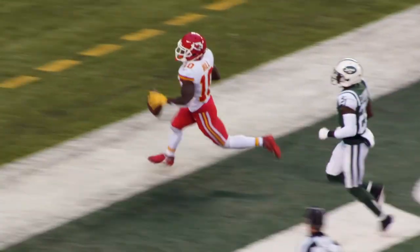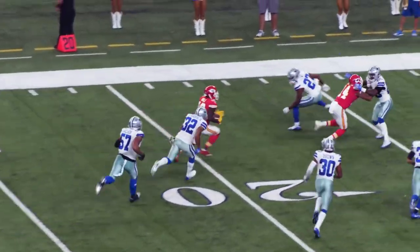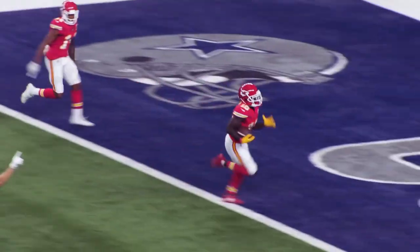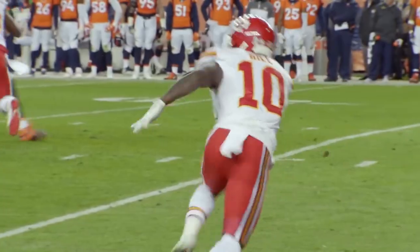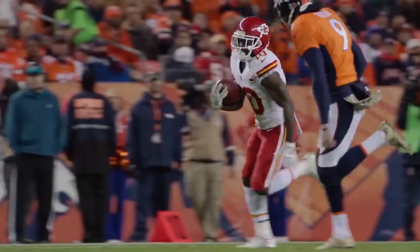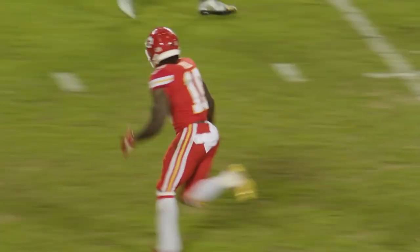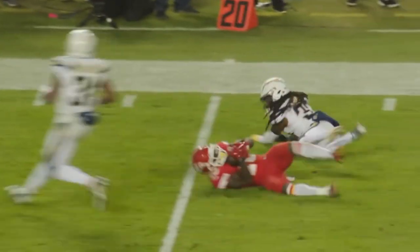With Hill's speed and big play capabilities, he forces defenses to stay out of the box in the run game and often demands double teams. The Chiefs use him in RPOs to hold safeties and linebackers, run him deep to clear out route space underneath for Kelsey and other receivers, and use his speed in the running game to attack the edge. Despite missing 4 games with a collarbone injury and the majority of a 5th game with a hamstring pull, Hill still accounted for 58 receptions, 860 yards, and 7 receiving touchdowns.